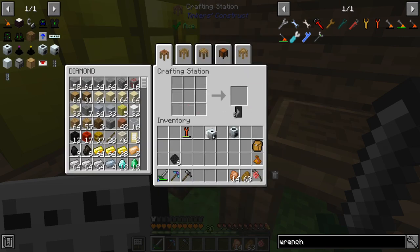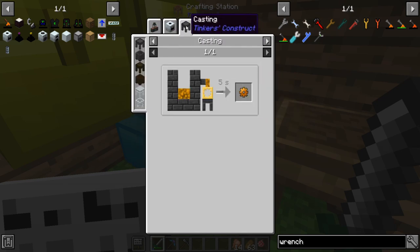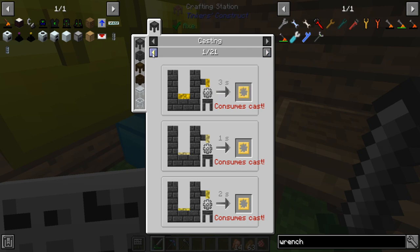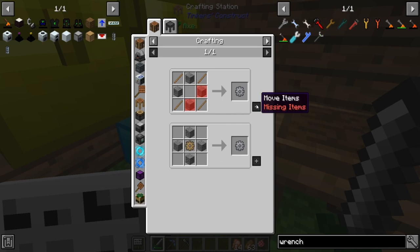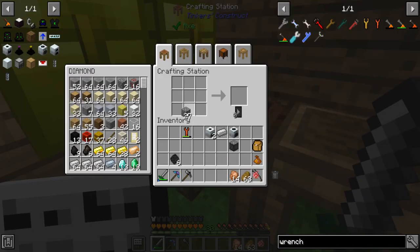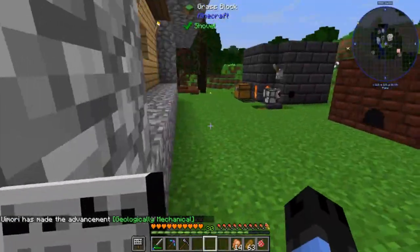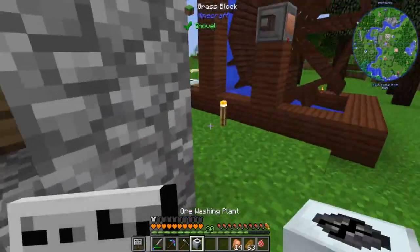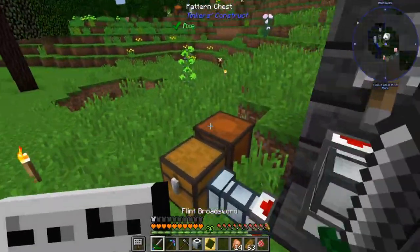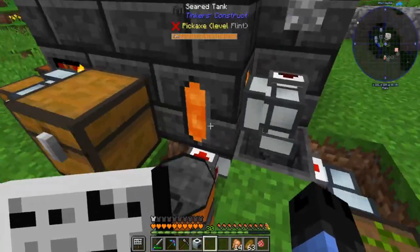We need a couple compressors. For the casting, let's make a stone gear. I'll grab some gold. I don't have copper — should have done copper. Anyways, if we take the ore washing plant, let's throw this down real quick and start it. I also set up similar automation on the other side just for glass, for the tinker's glass stuff.